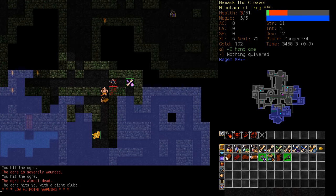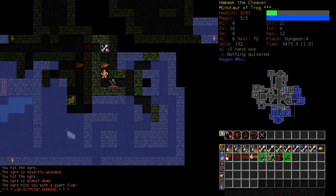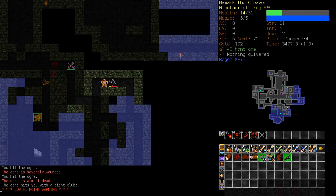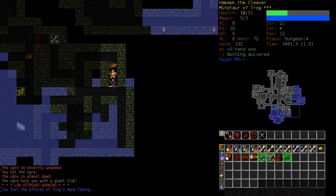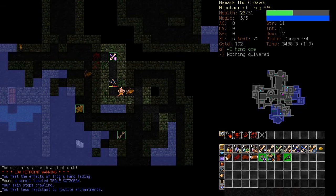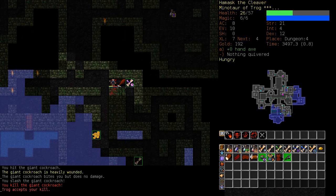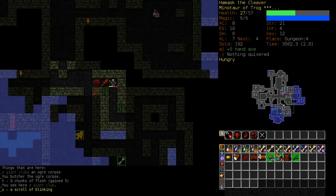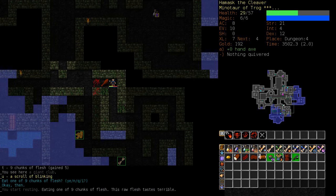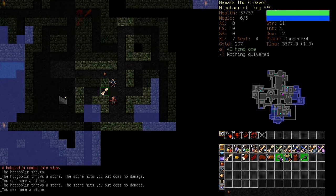Trog's Hand, please. I think I can basically outrun him — I've got better regeneration than him. Alright, it's worn off. I can kill him now. Should be able to sort that guy out as well. Just waiting for my health to come back. I'm up to three levels of piety with Trog now.